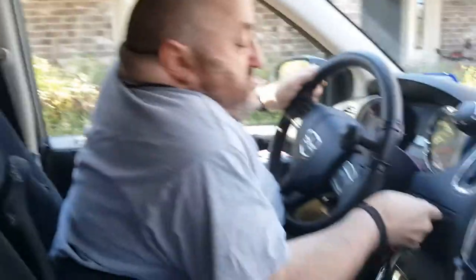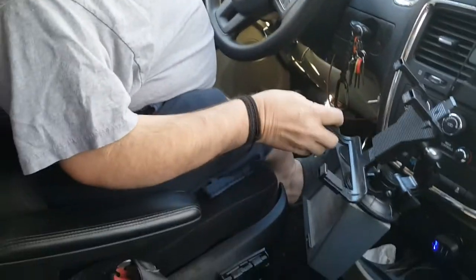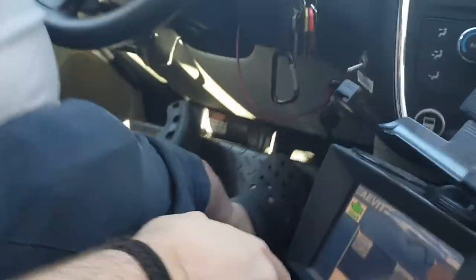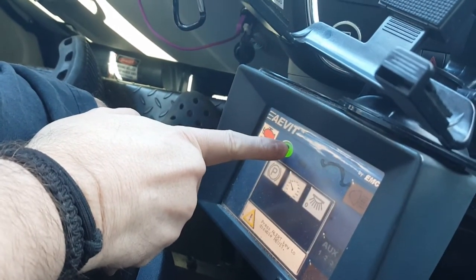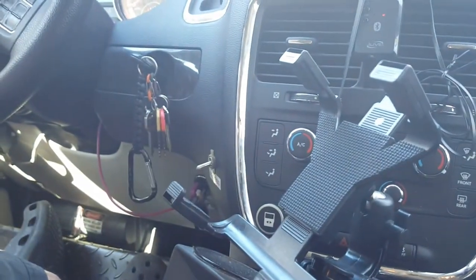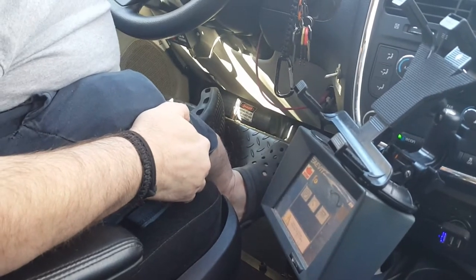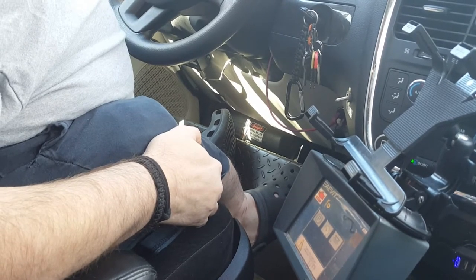I stick the key in. There's a little red button down there that I can hit with my foot to turn on my system — which is that screen I was talking about earlier. I hit accept, I hit start, and once it boots up it's going to give me a little high-pitched sound telling me it's ready.